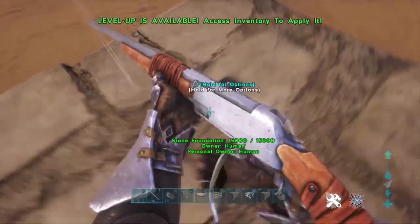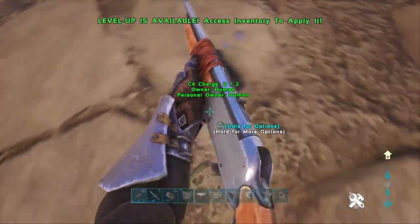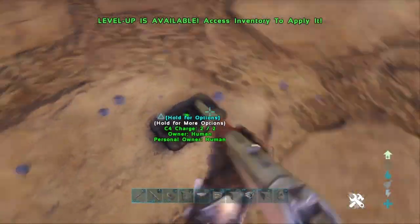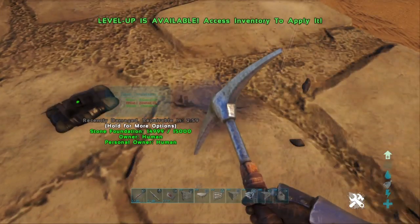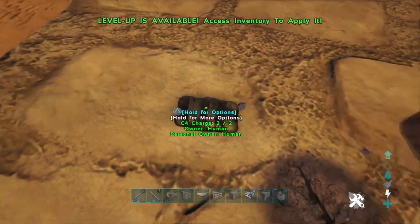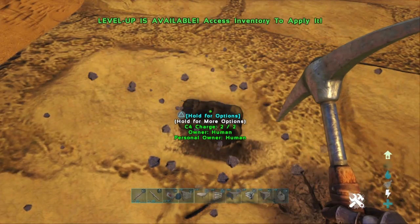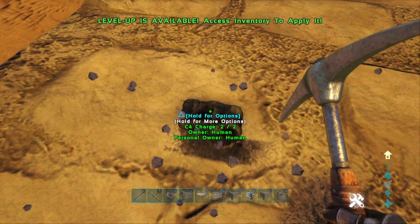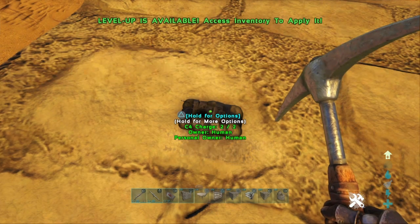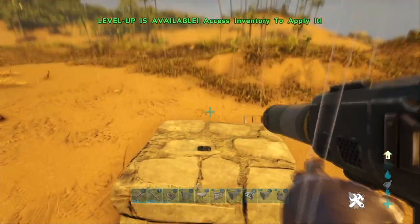Right here we have a C4 charge and I can just lay into it. Gunfire won't set it off, and melee won't do the trick either. Even a metal pick won't work — you can see the foundation is actually taking damage from the pick, but nothing is happening to the C4 charge. That's because the C4 charge has the same damage resistance as metal structures, meaning only things that can damage metal structures can damage the C4. At the top of my head, gigas and arthropleuras can bite it, as well as other explosives.